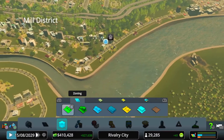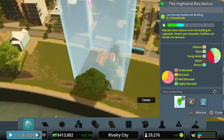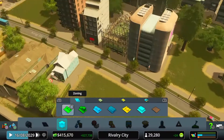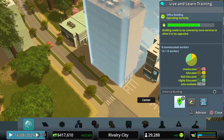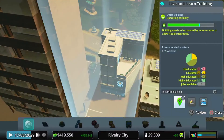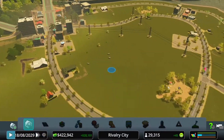Quick check here on our canal front properties — they're starting to build up a little bit. Each of these buildings levels up, so this is only a level one building at the moment with four more levels to go. It's light residential so it won't turn into a massive tall building, but it will look nicer and nicer over those levels. This is a level two office block still with one more level to grow. What's this next to it? Live and Learn Training — an office building. That looks pretty cool at level two with one more level to go.